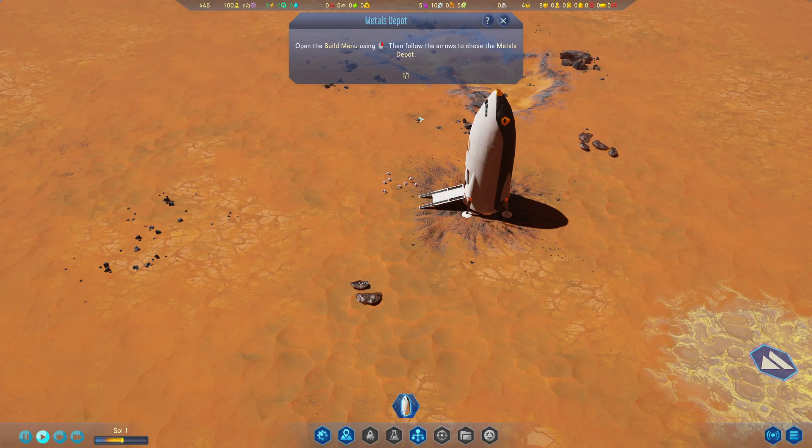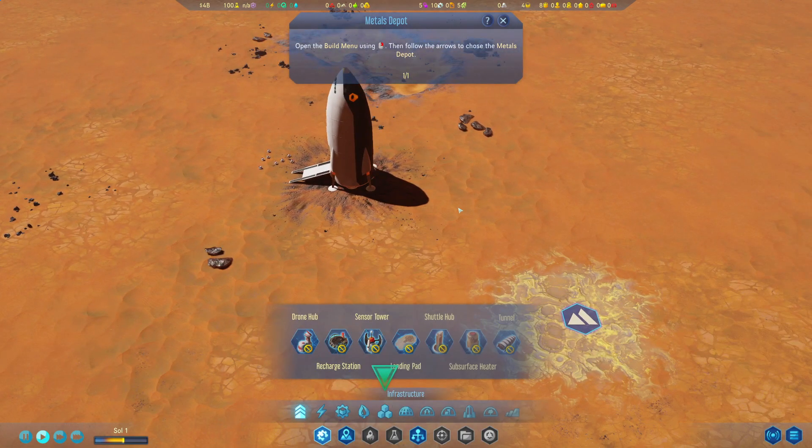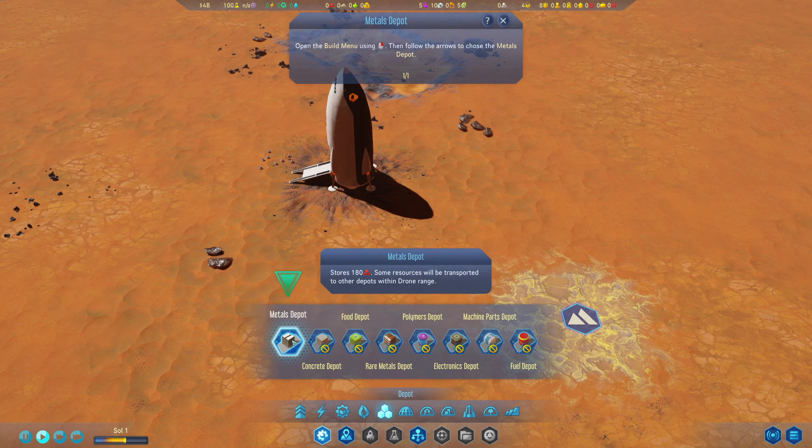Let's take a look at these cute little drones that are going to be my servants on Surviving Mars. Open the build menu using the right mouse button, then follow the arrows to choose the metal depot. So right mouse button — interesting. We get this wonderful build menu right down here. The arrow is saying storage, so let's go with storage, then depots, then metal depots. It stores up to 180 metals. Sub-resources will be transported to other depots within drone range — so our drones have range.